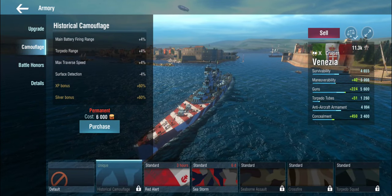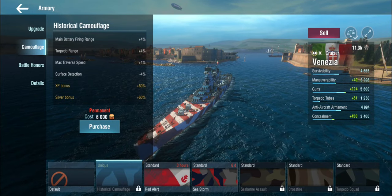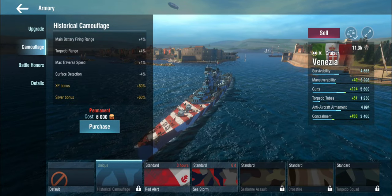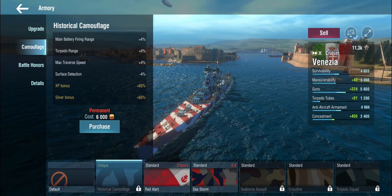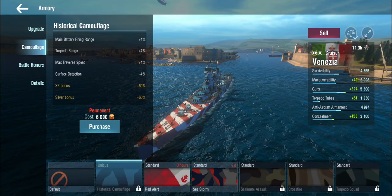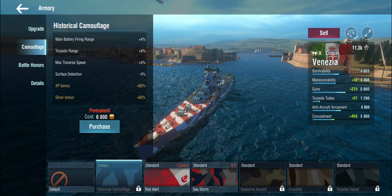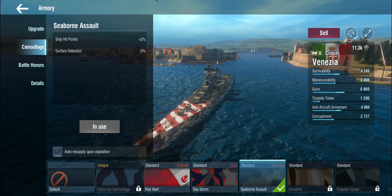You can get yourself the historical camouflage, which gives you range — good because you'd like playing the ship at max range, especially in battleship-heavy engagements. It gives torpedo range, though they come with a 9.6-kilometer base range that's pretty good already. A better traverse and better surface detection — all good things for this ship. But we're going to go with the Sibon Assault Camo.